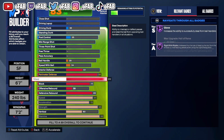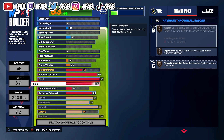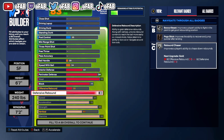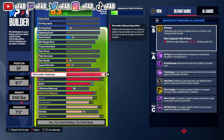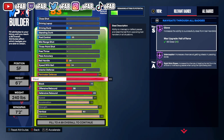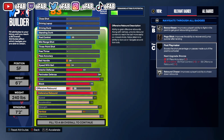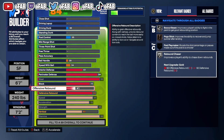If you guys want a higher perimeter defense, put your block and rebound down. When I use this build in Pro-Am on switches, I can switch to a center and grab the board every time. I got Silver Rebound Chaser — this build grabs a lot of boards. I can play defense down low with my block. This build can switch, this build is a crazy lock. But if you want to switch it up, put the defensive rebound and block down a little — if you want offensive rebound it ends up going to 41.